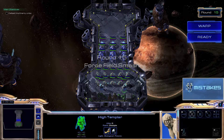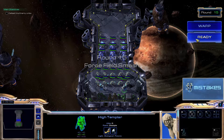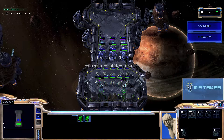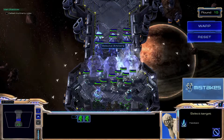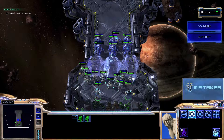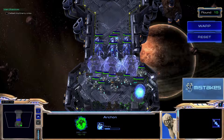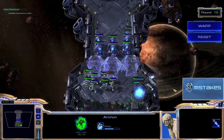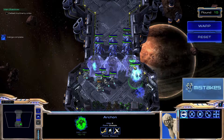Ready — we're going to do feedbacks and then Archon warp. Let's select them both and hit the ready button. We took out two of those sentries, and then when this guy is finished, we're going to smash a force field or two.